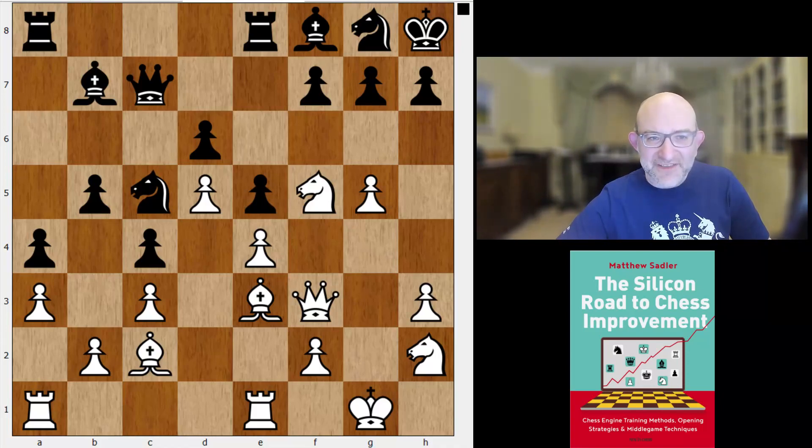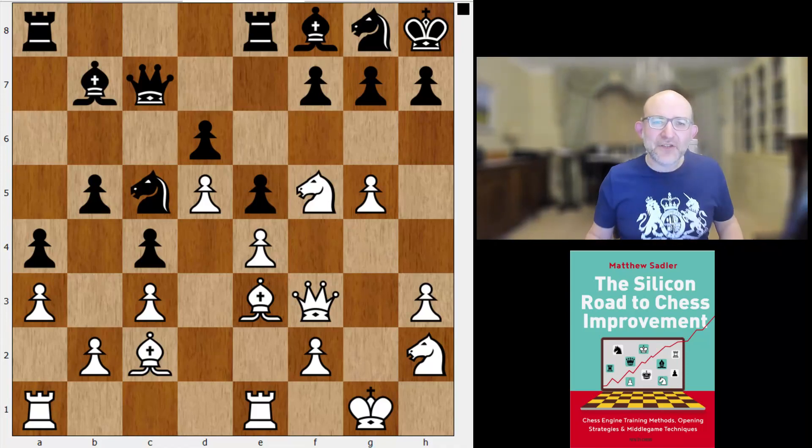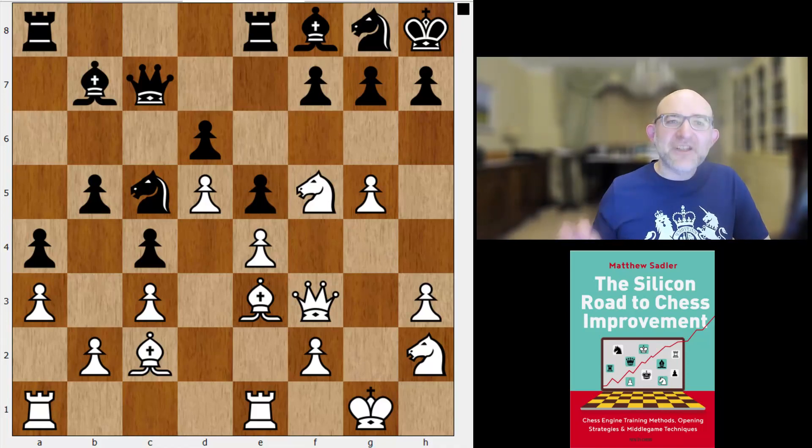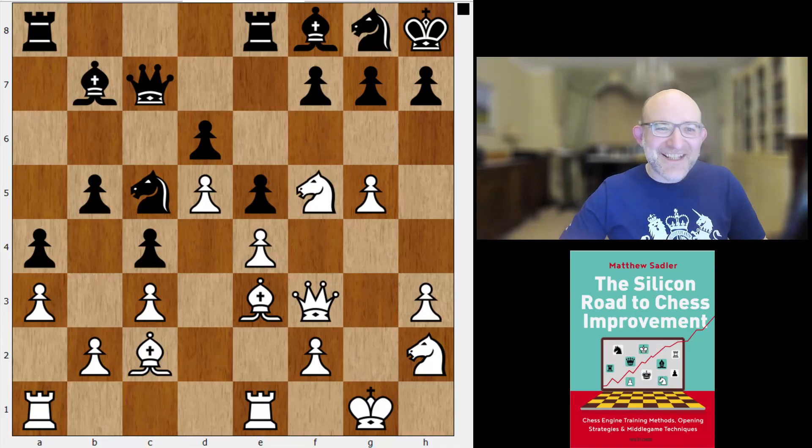If I was guessing, and I hope I'm not slandering Erwin here, I would say he had looked at this with an engine and had a certain defensive structure in mind — only that defensive structure was not good against the specific plan that Elina chose. It would have been good against a lot of things, but just not here. The shocking thing is that there's really this orthodoxy — very much in my head — that when you're being attacked you avoid moving pawns on that side. You don't create weaknesses, you keep your pawns at home. The question is: what would you do then?